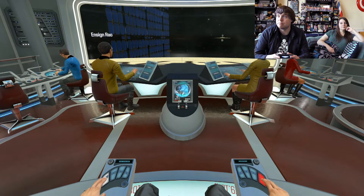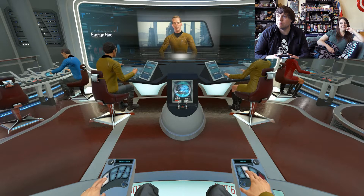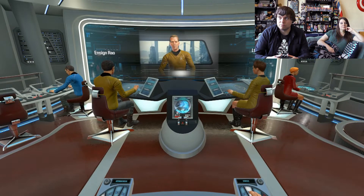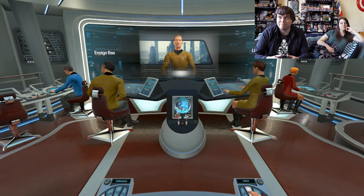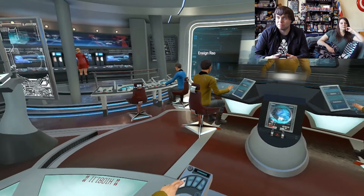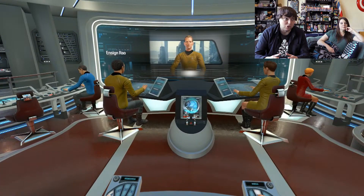Incoming message from Starfleet — putting it on screen. Captain, I understand you're about to get underway. Before you go, I wanted to remind you that you are representing the entire United Federation of Planets out there. Thanks for the pressure. I'm counting on each of you to demonstrate our ideals to the highest possible degree. But don't worry — you have Starfleet Command's every confidence. Good luck to you and your crew. Starfleet, out.